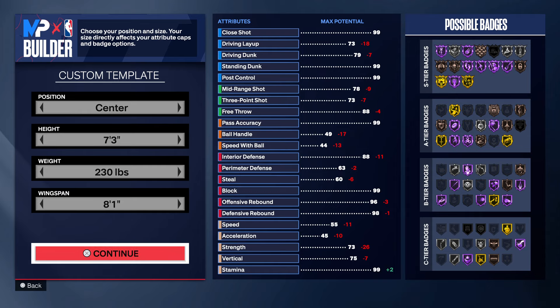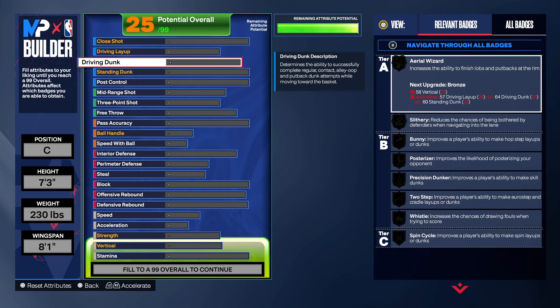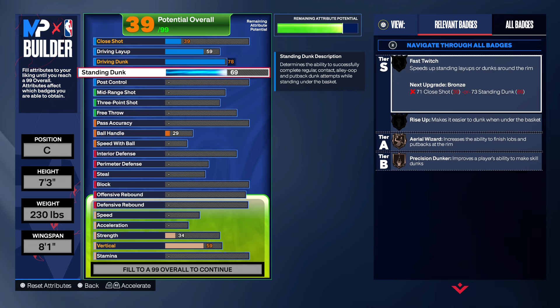These are the stats we're working with before we create the build. First thing we're going to do is upgrade the driving dunk. Obviously Victor Wembanyama is a paint master — he can do it all. We're going to bring the driving dunk up to a 70, then up to a 78, since we get two-step on goal at 78.